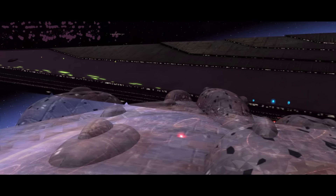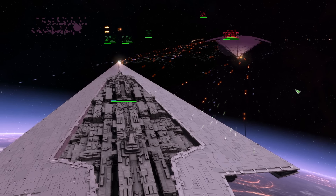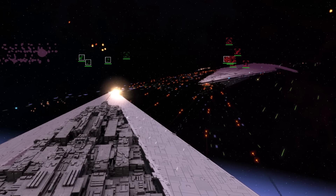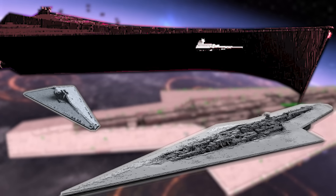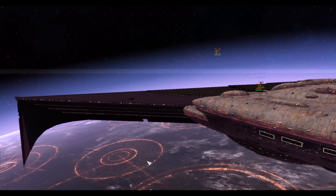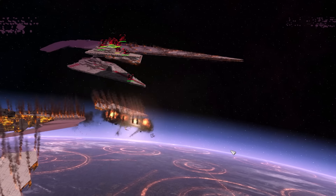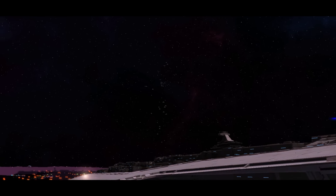Super star destroyers, super capitals, and dreadnought classes all refer to the colossal warships of the Star Wars universe. In Empire War, Super Star Destroyers — otherwise known as SSDs — are tools meant to directly turn the war in your favor, just like the Executor, the Eclipse, and the Secutor. In Star Wars lore, their presence has the potential to secure an entire sector if used properly. In this video, we show you how to keep your SSDs alive and get the absolute most out of these massive ships.